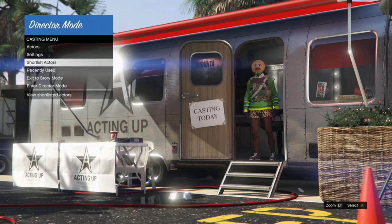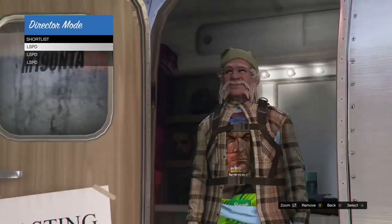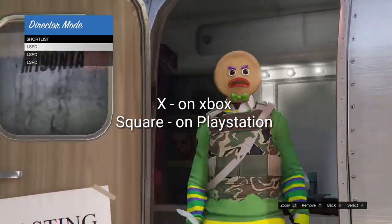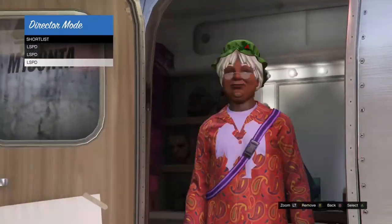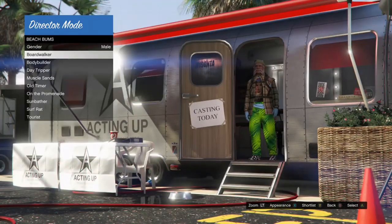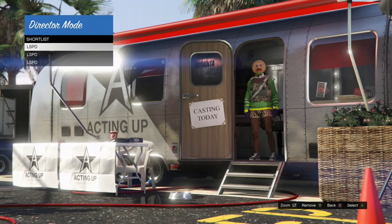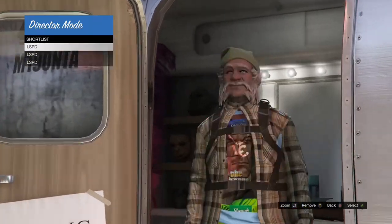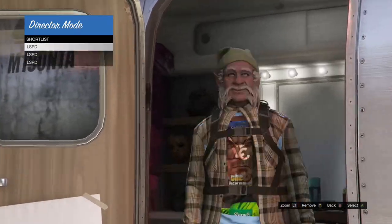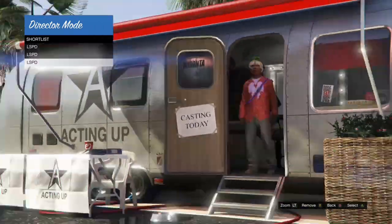Hold up or down on your analog stick while spamming your zoom button and either Square or X. Do this for about 10 to 15 seconds, then back out, go to Actors, go to Beach Bums, and press Appearance to see if your Christmas mask is frozen. You have to do it kind of quickly. Come to Shortlist Actors, hold up or down on the analog stick, spam the zoom button and X or Square for about 15 to 30 seconds, then check appearance on whichever outfit you're choosing.